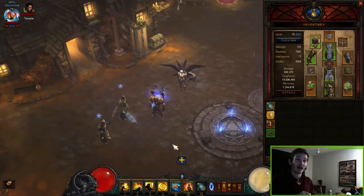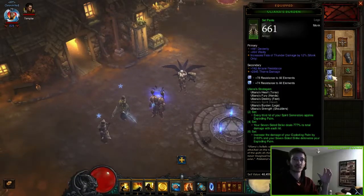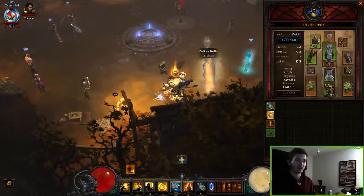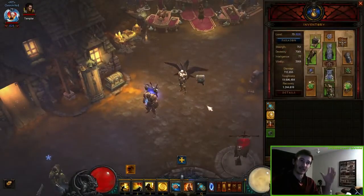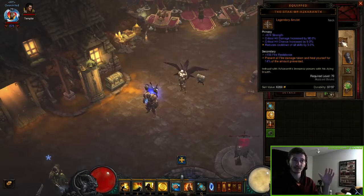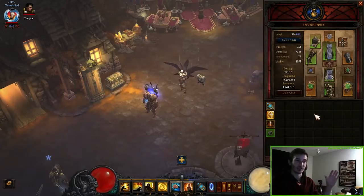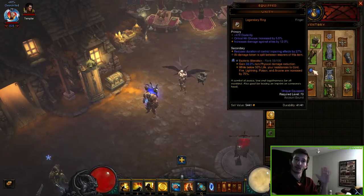What items are needed to master the set dungeon? You obviously need all 6 pieces of the Uliana's Set: boots, pants, the torso, the gloves, and the shoulders. I only use 5 parts because in my cube I have the Ring of Royal Grandeur, so we can use one part less. The second important item is the Star of Azkaranth — we use that because we don't want to take fire damage in the rift. The easiest way to handle that task is to just equip this amulet. To get less damage, I use Unity, and also Unity on my Templar, so we take a lot less damage.